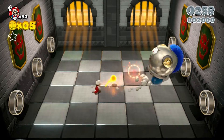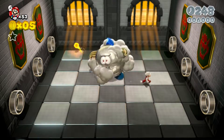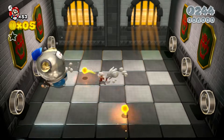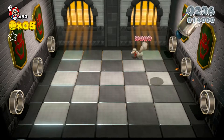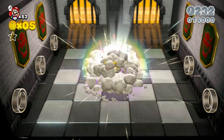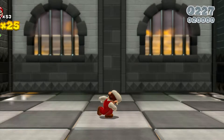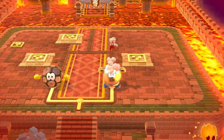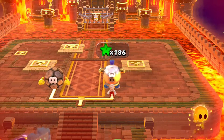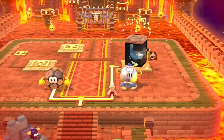I thought the fireball would get him, but you gotta stomp on him. Last one. So we should be able to go through that side of the path now. I wonder how many stars we're up to now — 186. Not bad. We'll go ahead and destroy the other character.